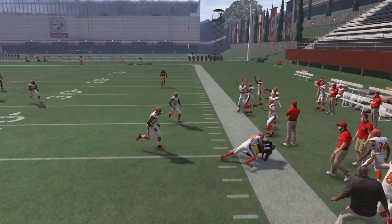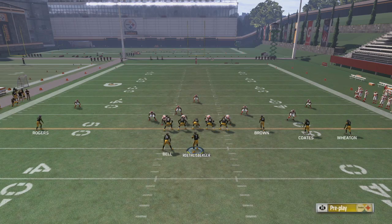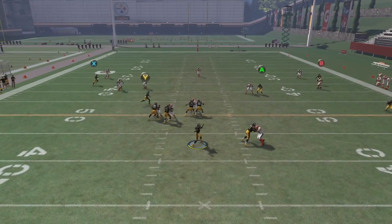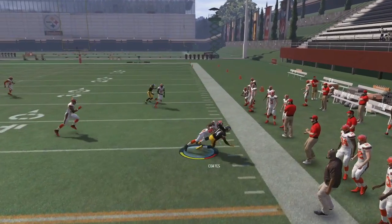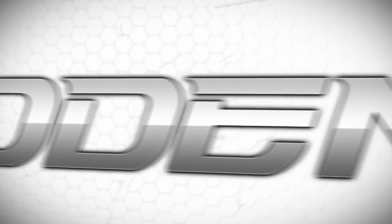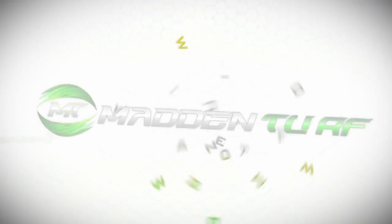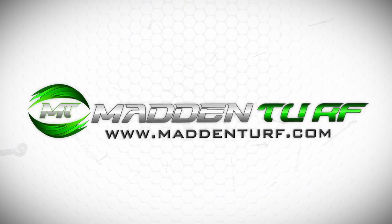An alternative setup you can do is put the RB on a flat and put the outside right receiver on a comeback route — that's another great combination if they're in Cover 3, Cover 4, or if they're playing man. Hope you like the setup and we'll see you on the sticks.